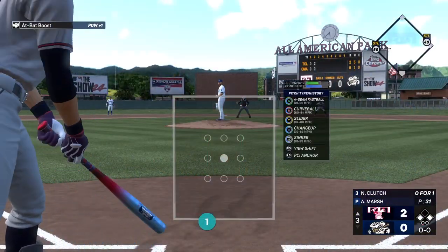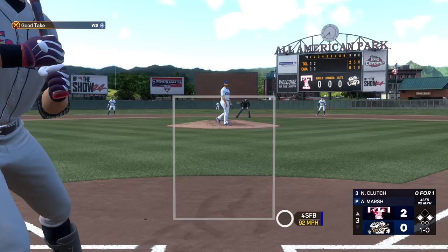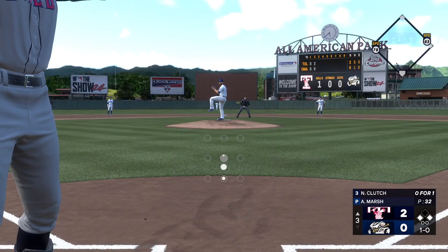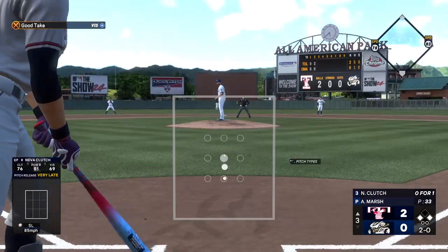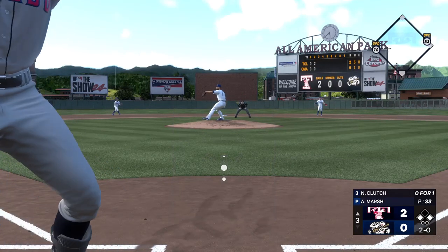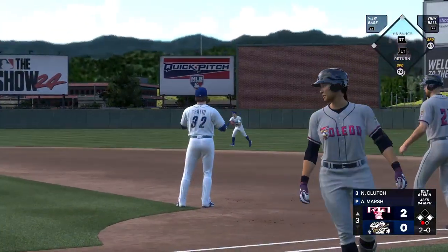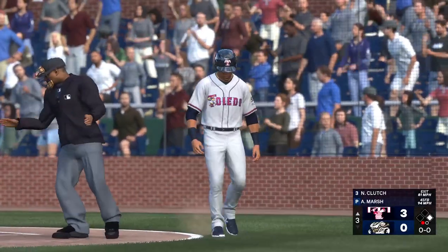Pitch misses — ball one. Runners at the corners, nobody out, here in the top half of the third. Pitch misses again, now 2-0. This could be the action pitch right here with runners on and a hitter's count. In the air to the right — moving under — runner tags for home, he's in on the sacrifice fly. And now they're up by three.